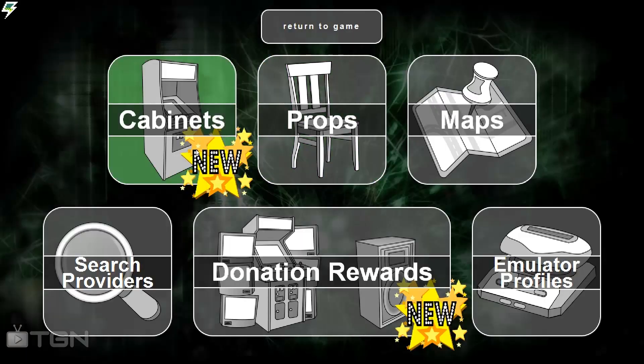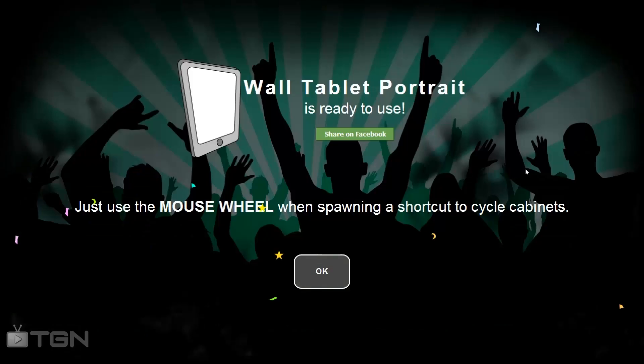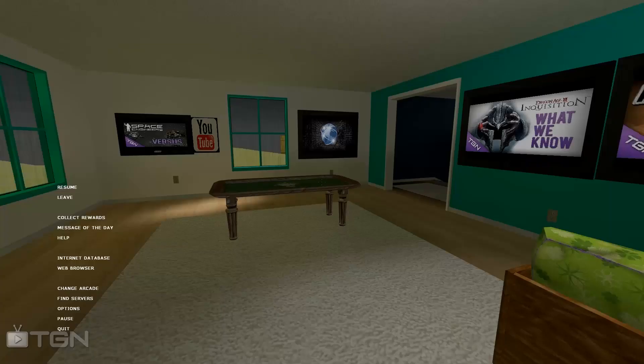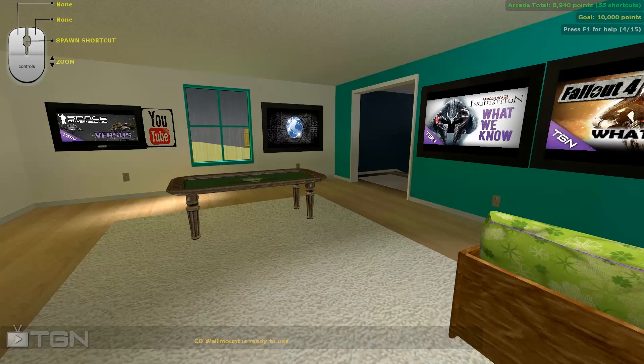I'll hit C here, which is how you look at what you've unlocked. I've already unlocked some new cabinets. A new wall tablet portrait that I can use to put stuff on the walls — I'll click that. The Zelda sound effect — I love it. And a CD wall mount for like a CD case. Every time he updates it, he adds more stuff. He just added 30 new items that you can unlock.